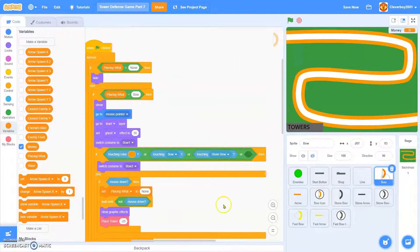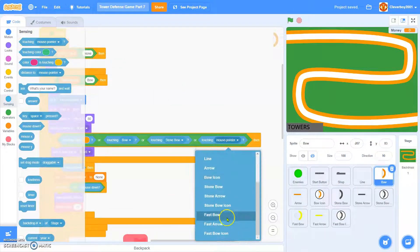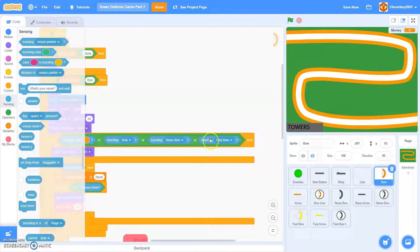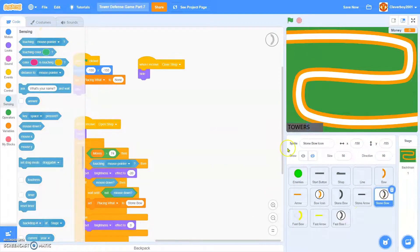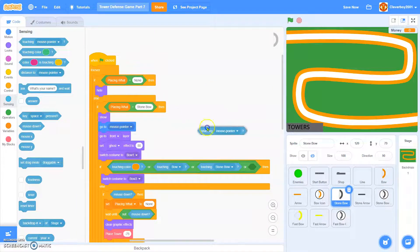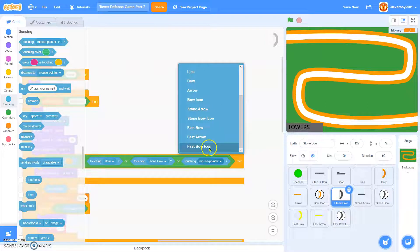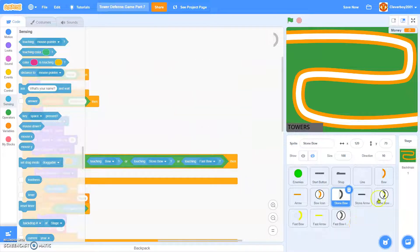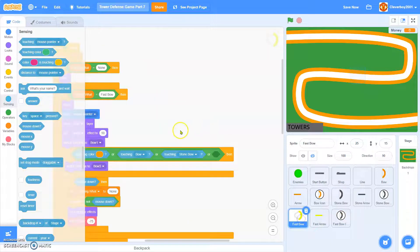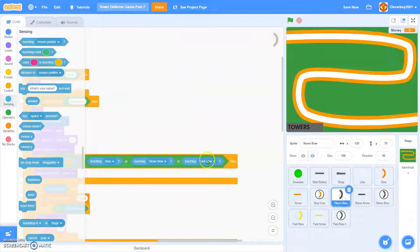In the bow, we'll put in: touching Fast Bow. And Fast Bow — in the Fast Bow we'll put up the west. Touching Fast Bow and Fast Bow.